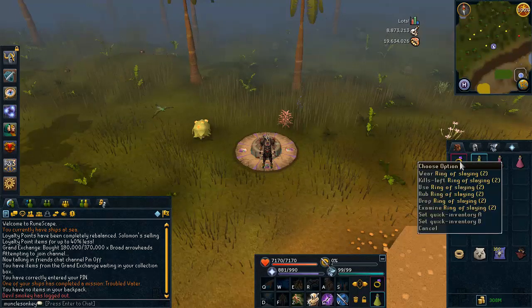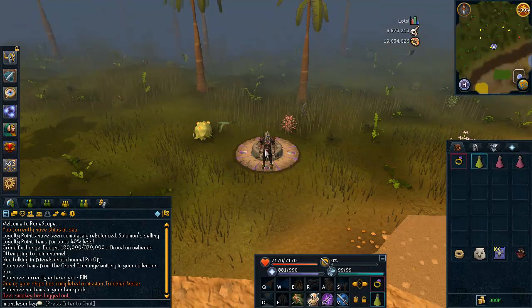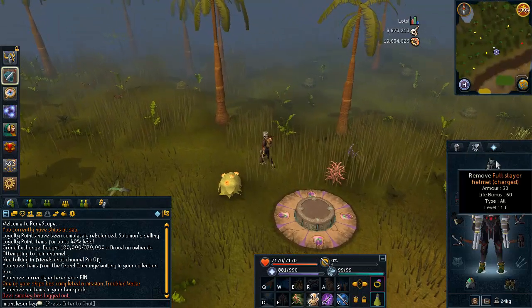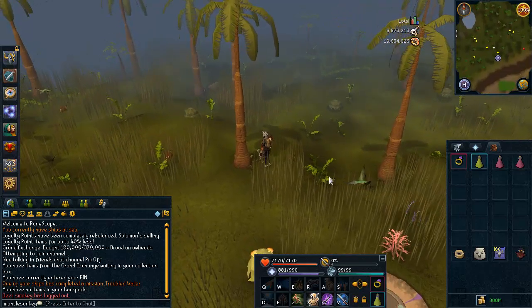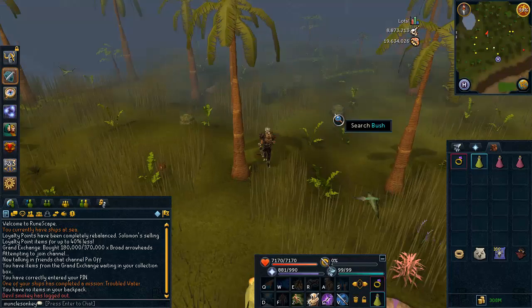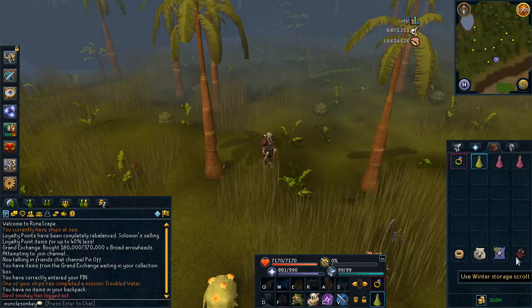So in your inventory you're going to need a ring of slaying if this is your task, an extreme ranging potion or super ranging potion if you don't have the herblore level, and you're also going to need some super restores to heal up with soul split. If you don't have soul split just fill your familiar full of food. I'm bringing a yak to bank some of the bones or the rune items that they drop. You can also put them in a war tortoise or whatever, and a charming imp because these guys drop a ton of crimson charms which is really really nice — that's the best thing about this task in my opinion — and a ring to get out.